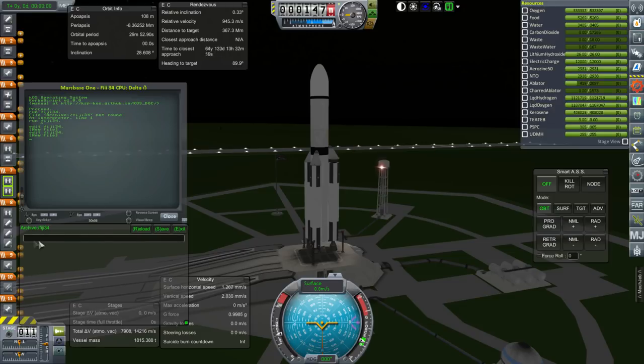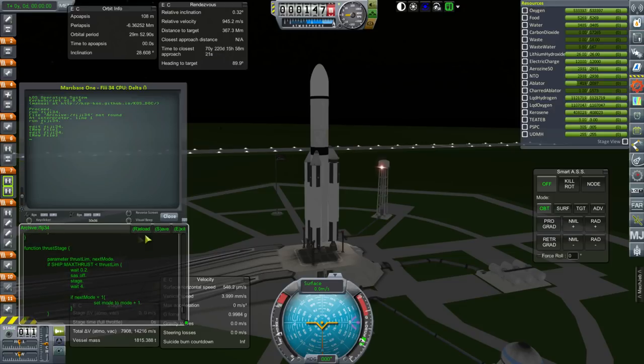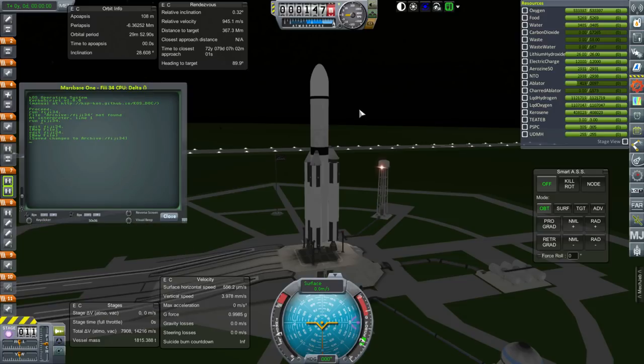So there's a Fiji 3.4. I could have sworn we've launched a Fiji 3.4 before, but maybe not — we must have, right, with the previous Mars Base 1. Anyway, maybe I had used a different launch script and that had worked as well, but apparently I had to redo this. So here we go, let's see if this works.